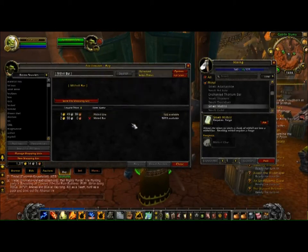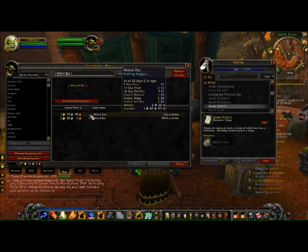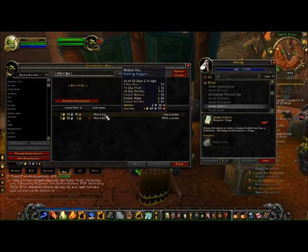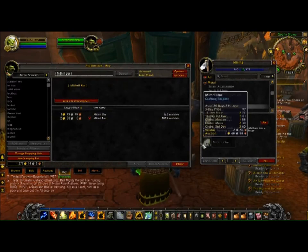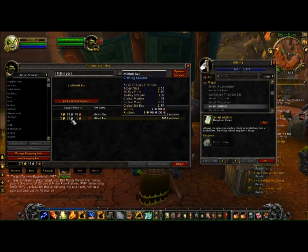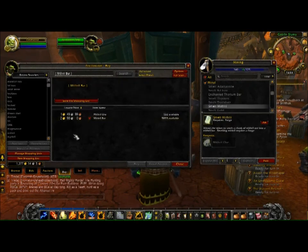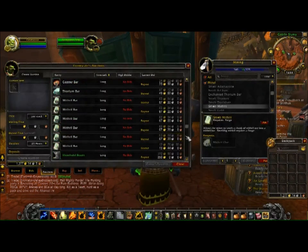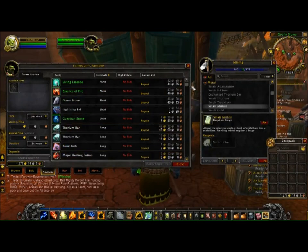One note though: yesterday the mithril ore was at 90-something silver and the mithril bar was at five gold, so I bought them all for less than one gold, processed them at the smelting forge, and sold them again for four gold profit a piece. That's how I keep my purse filled. Even with lots of gold invested in auctions right now, the auctions have expired and I have very little stuff for sale — it's all in the mail.